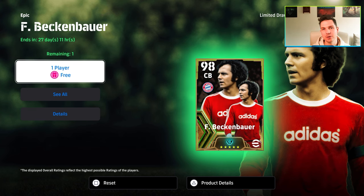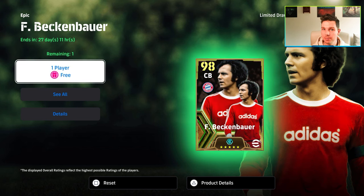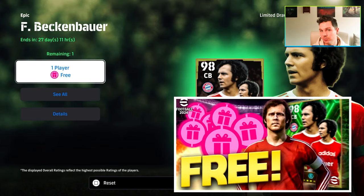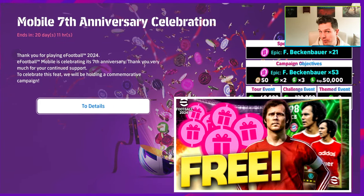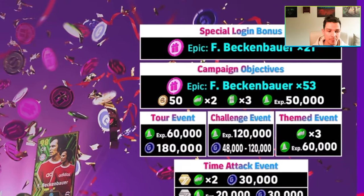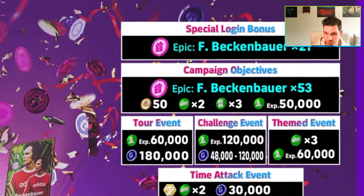Welcome back to the channel. Today we're going to be taking a look at the best build for Beckenbauer. You can get Beckenbauer for free — it'll just take a little bit of time and a bit of luck. I have a full video on how to get him and maximize your chances early on. You'll get 21 free spins over the next 21 days, and you can also do campaign objectives — we cover the quickest way to do that in a separate video linked in the description.